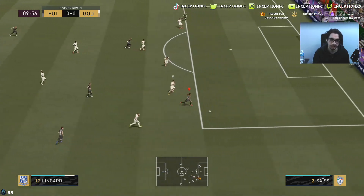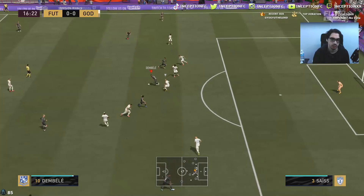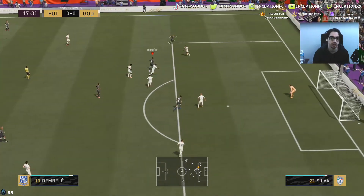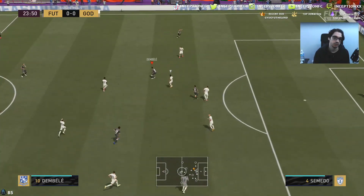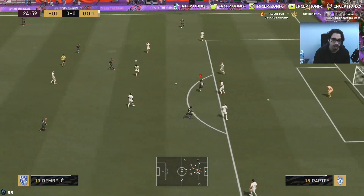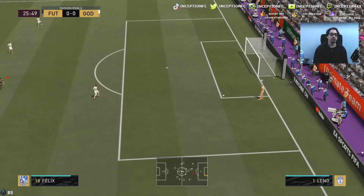Let's see the space, Lingard — my boy, he does see the space. Four-star skills, let's go! I can tell you this much right now: the high/high work rates are incredibly noticeable for him. He definitely makes those aggressive runs into space whenever he sees it. This guy actually moves into spaces really nicely. High/high work rates working fantastic with him.